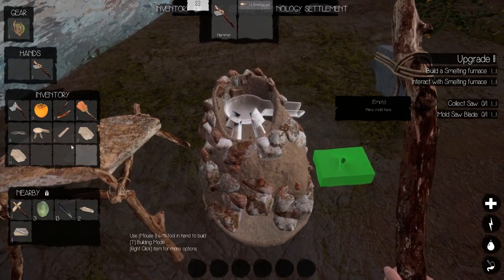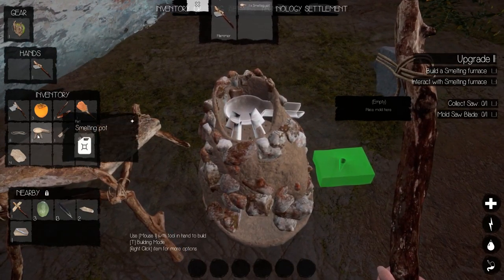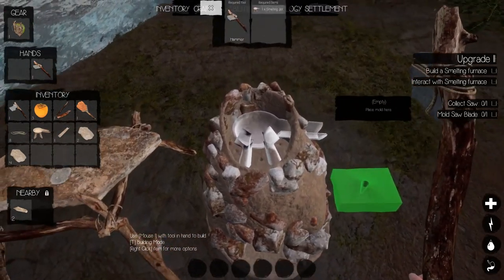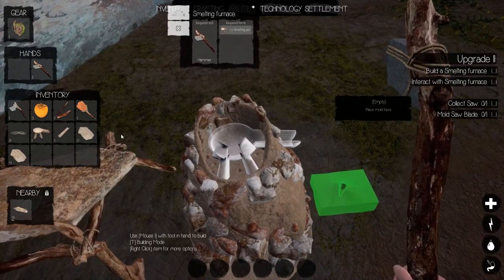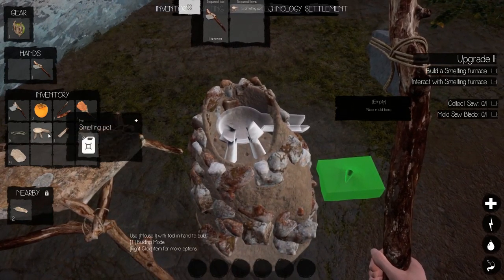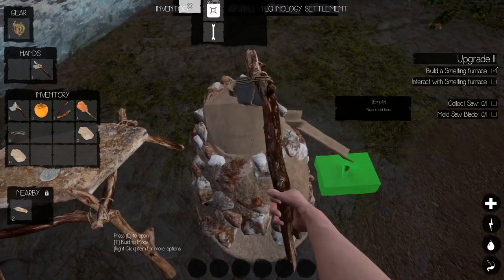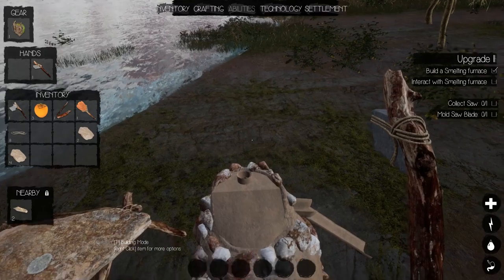We don't need to actually pre-bake these — they self-bake on initial fire-up. Switch to hammer, wham that in. Then it needs a casting tunnel, which we have, and wham — it's done. There we go.